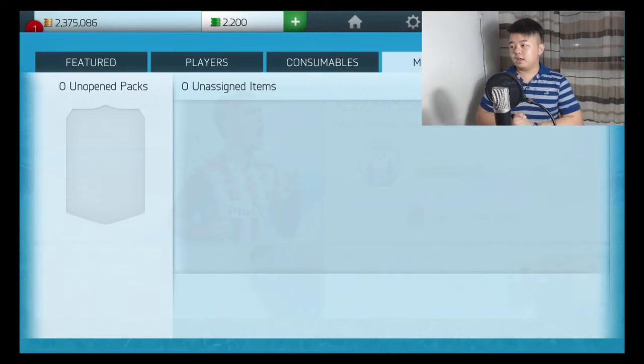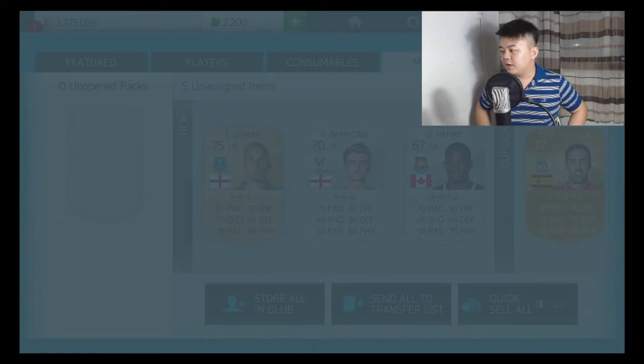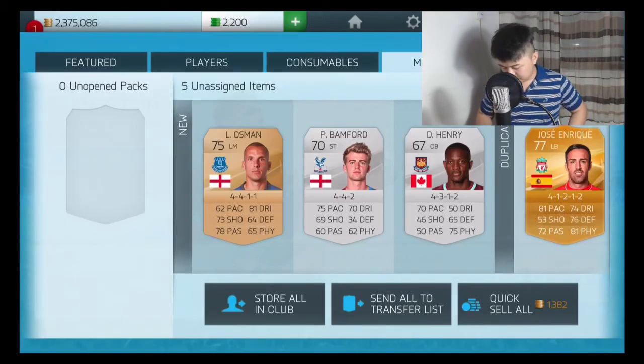Coutinho, welcome to my club! And I got Jose Henrique — another Liverpool player — wow! And Leon Osman as well.